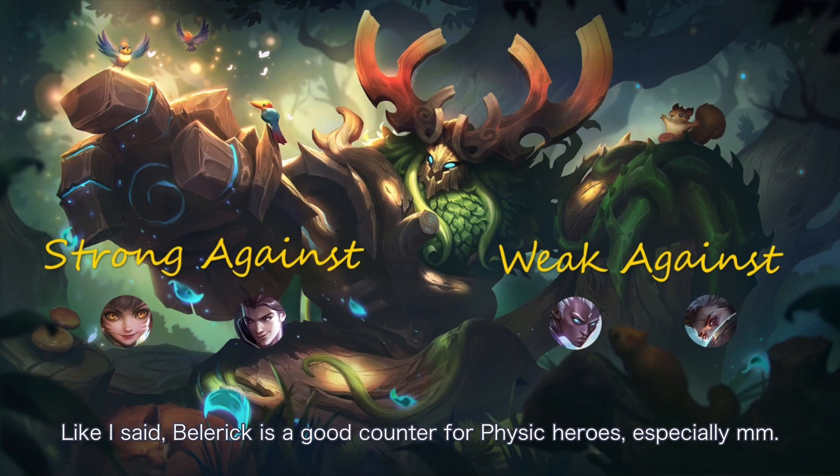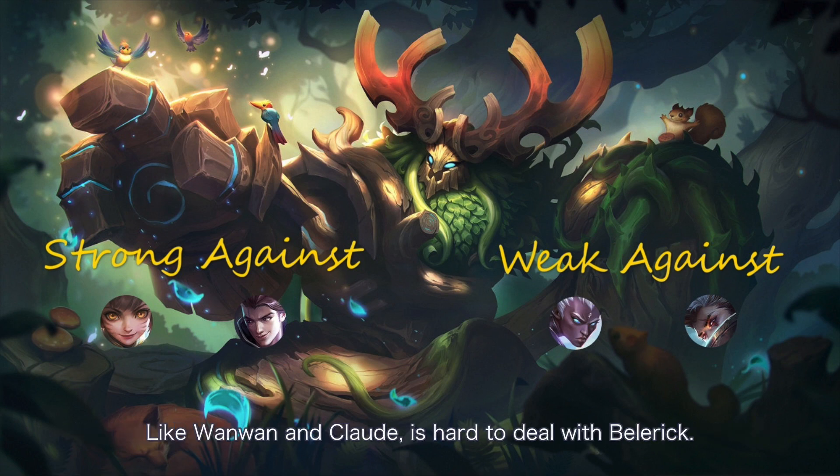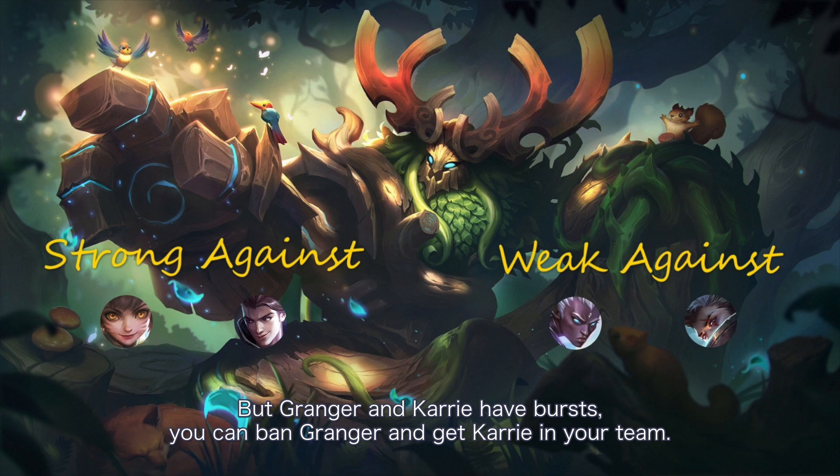Belerik is a good counter for physical heroes, especially marksmen like Wanwan and Claude — it's hard for them to deal with Belerik. But Granger and burst carries are threatening. You can ban Granger and get a carry in your team.